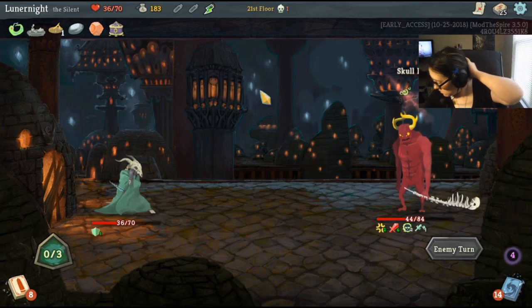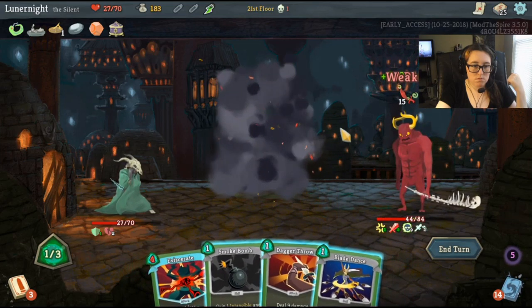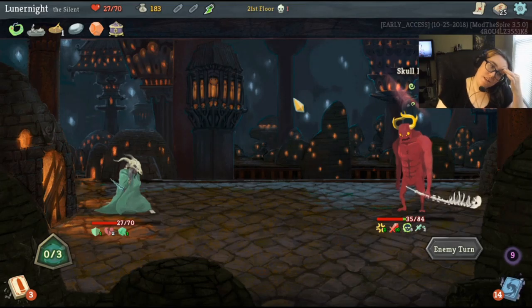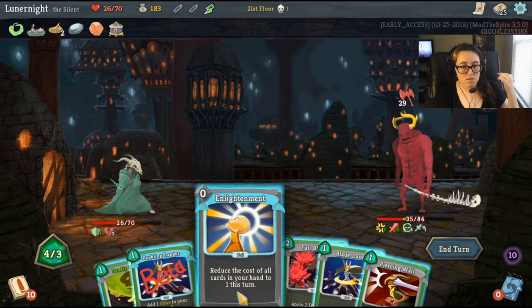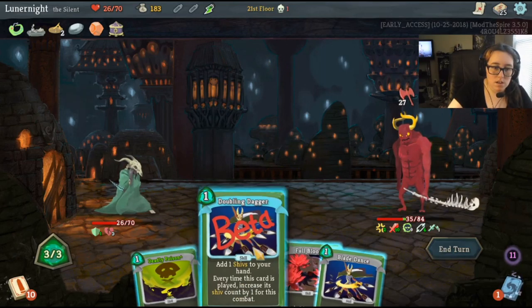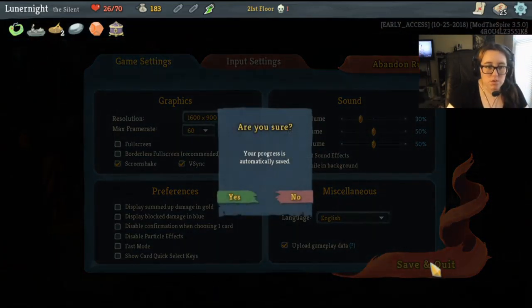I'll take nine damage — that stopped me from getting water. I'll use smoke bomb — I really hate doing that but I need the intangible. 27 damage, Jesus. Can I do this? Nope, I am very very dead. I'm just gonna redo that — I'm gonna pretend that didn't happen. I was stupid, I played too many cards I shouldn't have played.